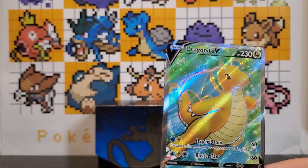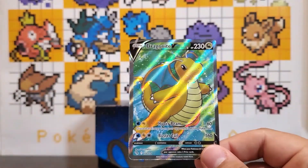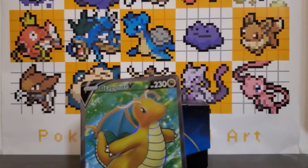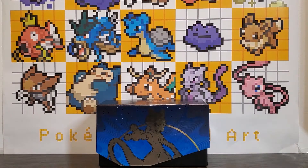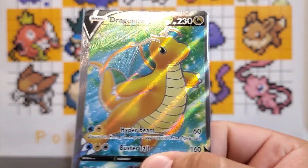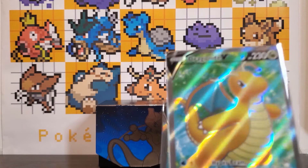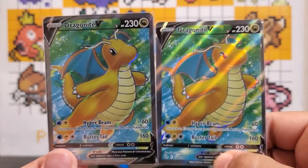And another Dragonite full art! For those of you who don't know, we actually pulled a Dragonite full art in the last box — the Radiant Eevee premium collection — and we just got another one, which is pretty cool. The one I pulled yesterday had absolutely horrifying centering — the right side is a lot thinner than the left side. The new one has more normal centering, still not perfect but much better. Two Dragonite full arts — not too bad!